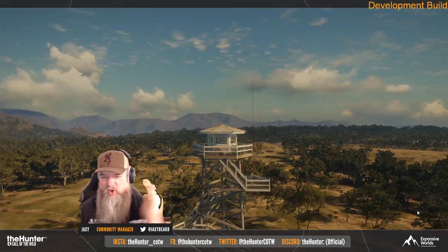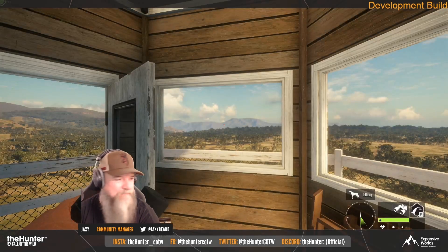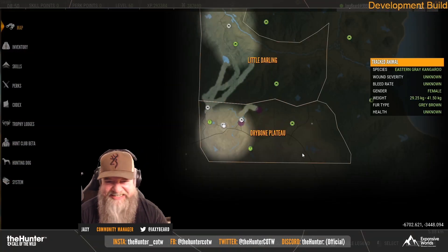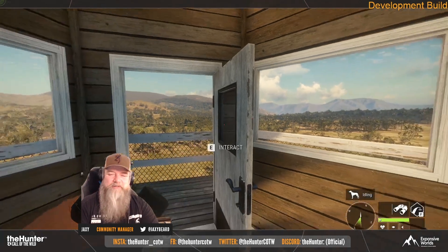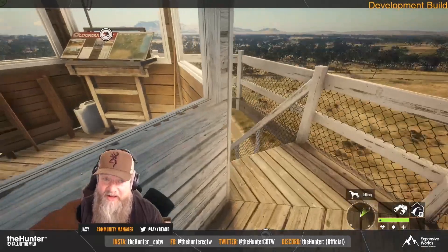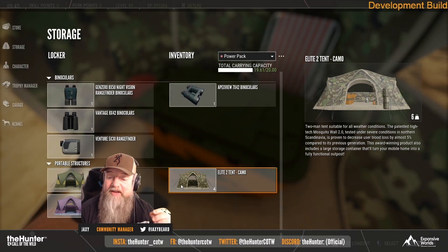Here's this aerial view from when he got an outpost — it does look really nice. It looks like they put an extra bit of effort into this map, and Jacksy did say they're trying to make this an absolute banger. Australia is one of the most requested maps in the Hunter Call of the Wild, so it'll be interesting to see how it hunts.